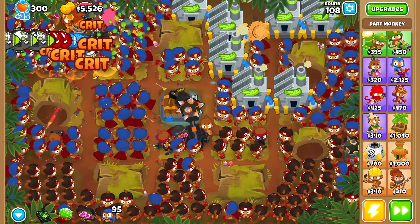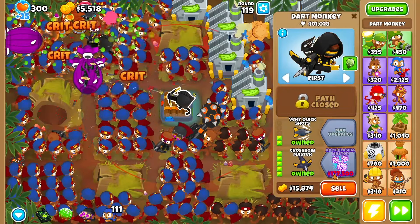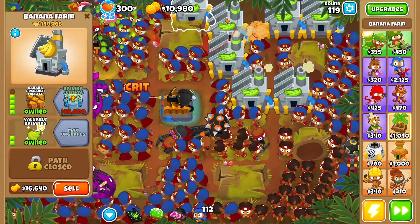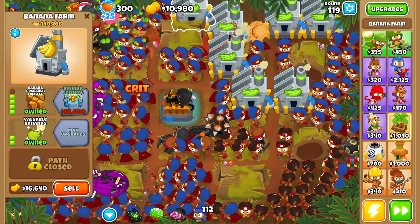Those DDTs are getting pretty close to the end there — let me just make sure that doesn't happen. I've only got a few left, like 20 to go. We're on round 120 next round. So once we finish this enemy, I'm just gonna turn off Autostart. We still need 127k. If we sell all these farms — 16,500 times six or seven — that's 116,000 on the calculator. So it actually is enough.